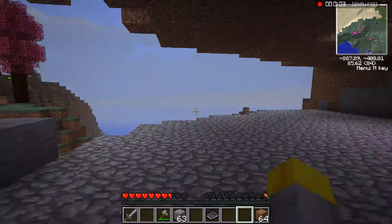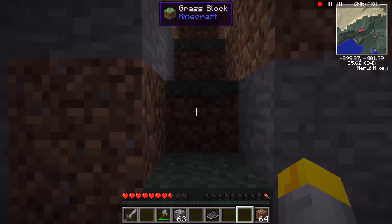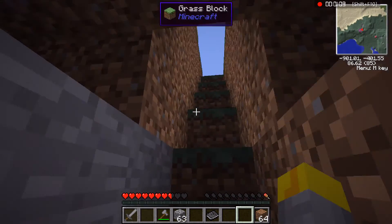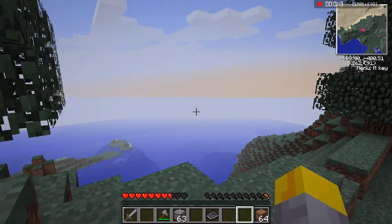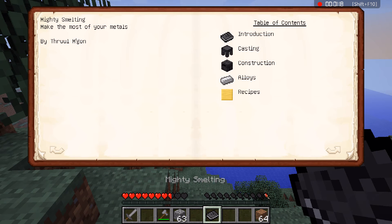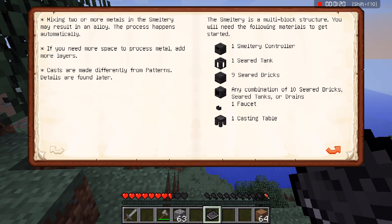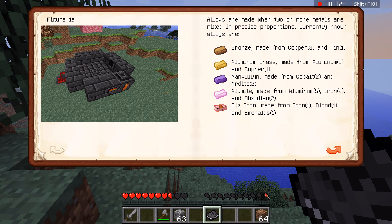We've been having this really big problem called hunger. I keep starving to death, basically. We got this book right here, which is Mighty Smelting. We can build the Smeltermatron — this is going to be the Smeltermatron Luke Thousand. Pig iron, matron iron, blood, and emeralds. Looks weird.